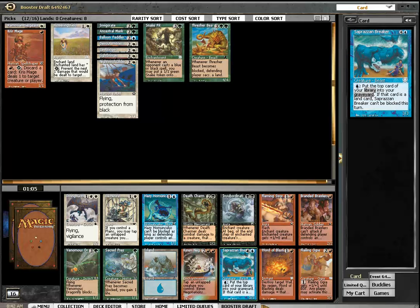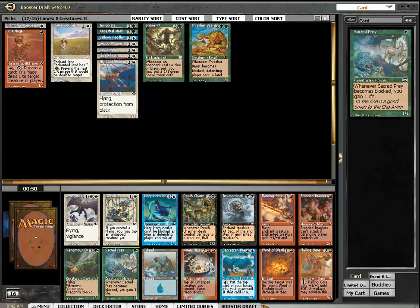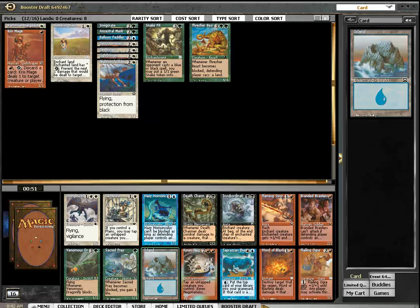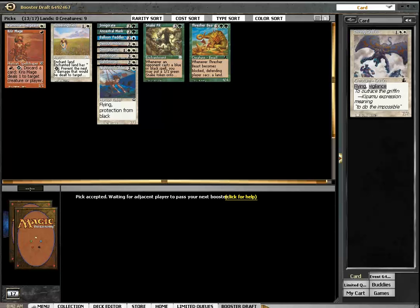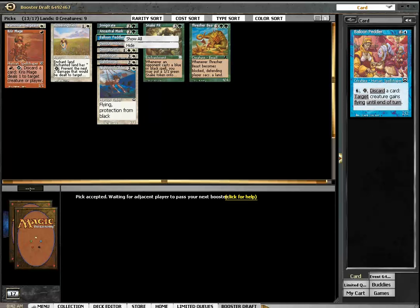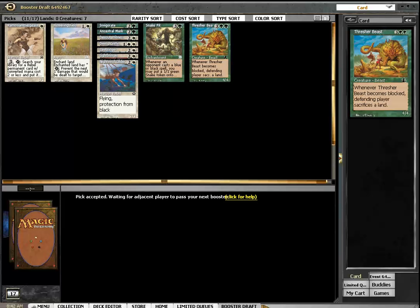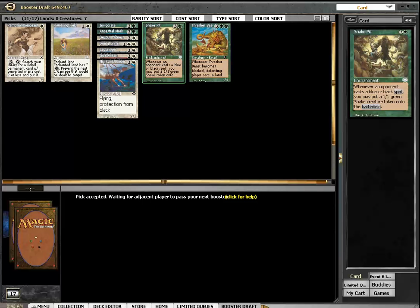Word of Blasting. Sacred — wow, four mana for a 1/1 with flying, Sacred Prayer. Oh, Diving Griffin — it's probably what I want here. I will definitely need evasion. And I think I am white-green. I might have to main deck that Snake Pit. When the court has two opposing colors like blue and black and I don't have any of those colors, it's very likely that my opponent actually has blue or black in his deck.